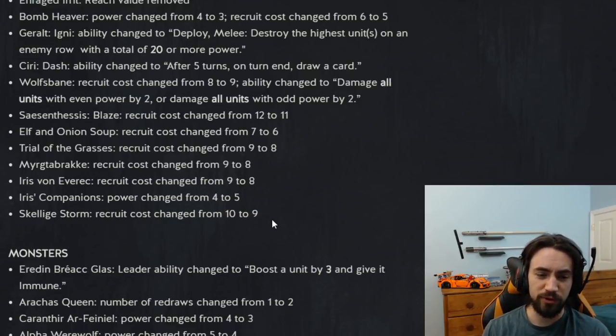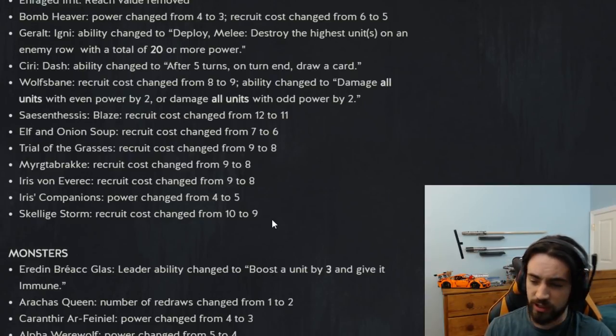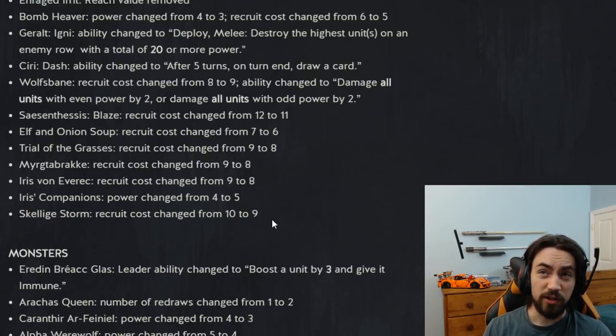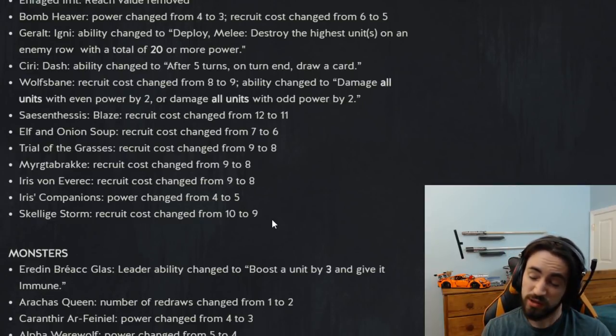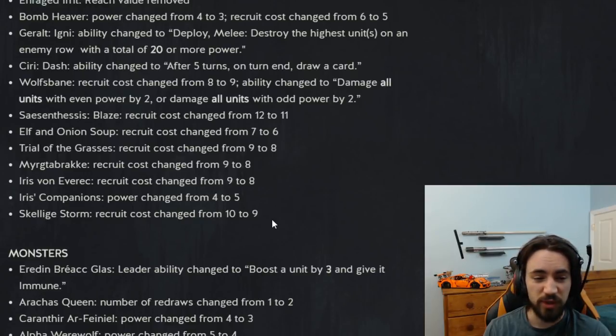Mercdóbrock — another dragon — recruit cost changed from nine to eight. Love the change; it makes the card playable. Mercdóbrock pings two units by two on an order. If the order does go off, it's an eight for eight, which is a fair card. It has removal and it has dragon. I love it — great change.